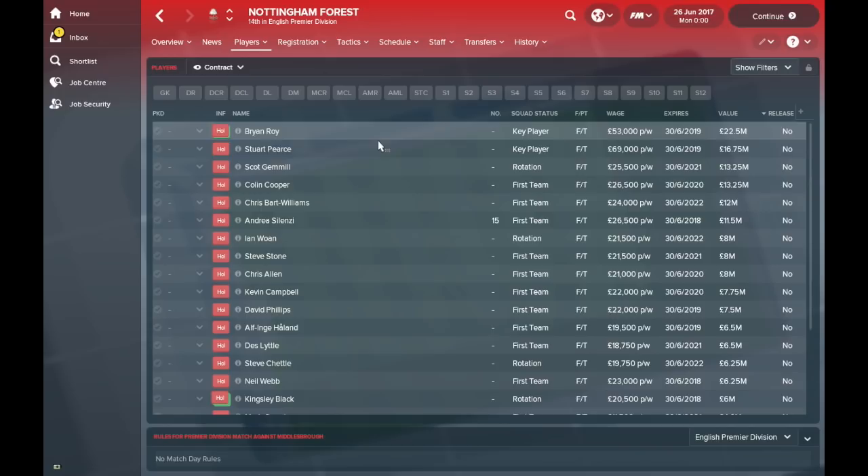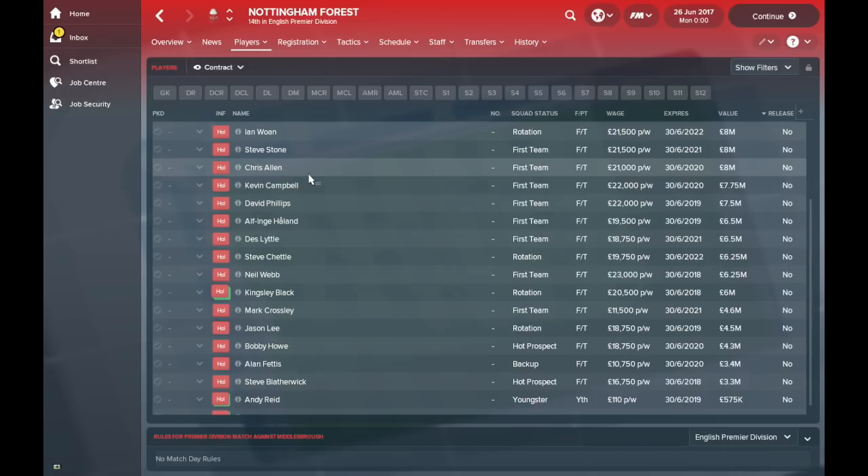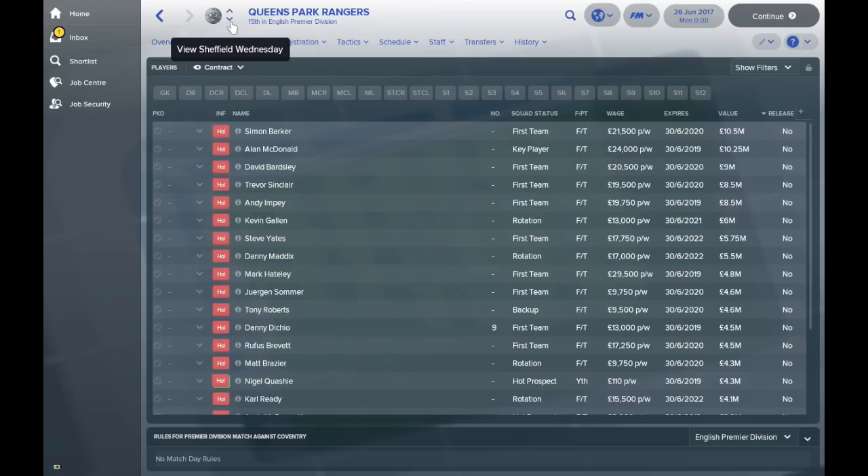Nottingham Forest have a good team as well. Stuart Pearce is up there, probably captain at this point, and Kevin Campbell is in there. It's a very, very strong Nottingham Forest side and I'd be surprised if they aren't up at the top of the table. QPR have the likes of Trevor Sinclair and Danny Diccio in their team — going to be interesting where they finish.